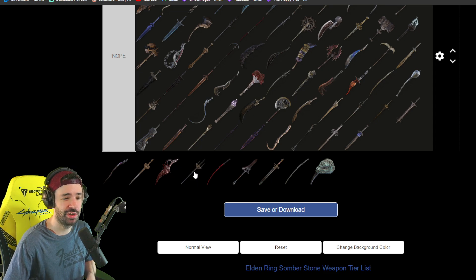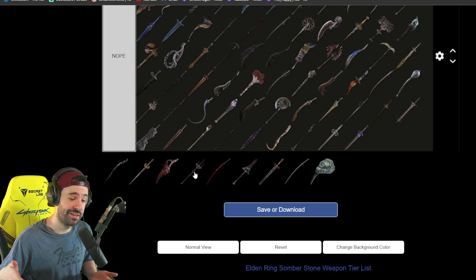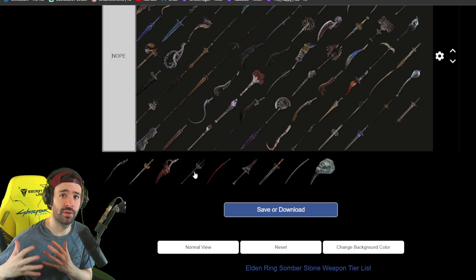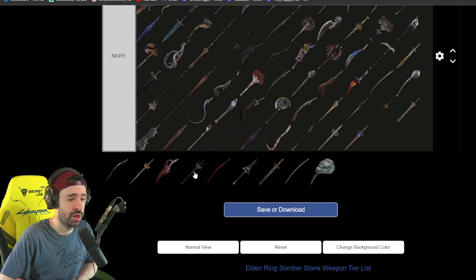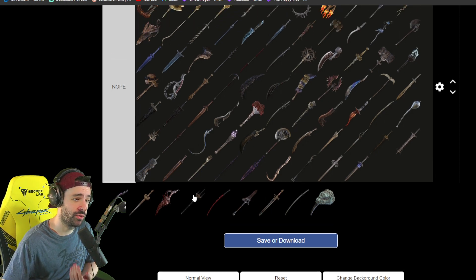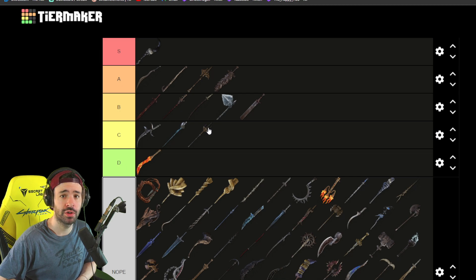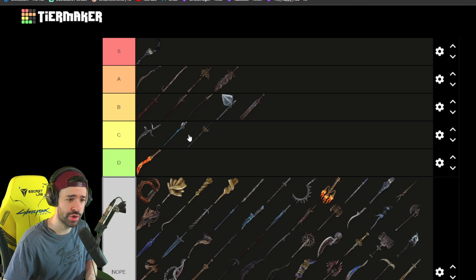Same goes for the Naginata — the only thing holding this weapon back is the accessibility and the fact that the weapon art is really slow. You have to find big openings for this weapon art, like phase transitions. But it's a cool weapon and the weapon art is really strong, and as you know, bleed is strong in Elden Ring. This is C tier for hitless. I know speedrunners use it a lot lately for challenge runs, but the knee heel spear is just something you have to channel — it's more of a speedrun thing than a hitless thing.